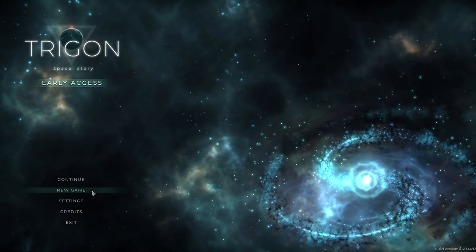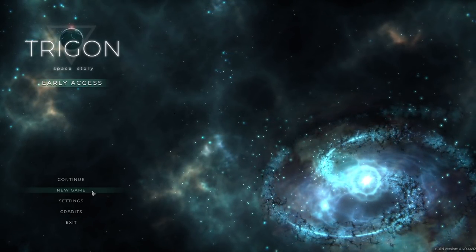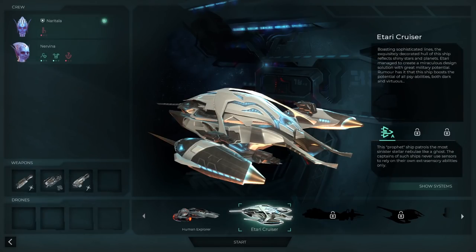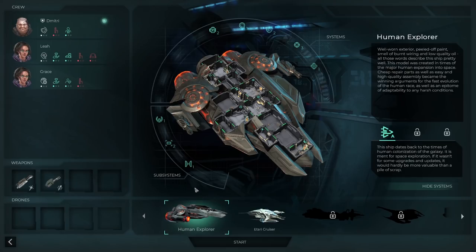Sorry, the music was too good, I just wanted to hear it for a second. Now we get to select our ship - there's the Human Explorer class, or the Itari Cruiser which comes with alien crew members: Nervena and another character. Looks like they have positive and negative attributes. There's the interior of the ship, engines on the outside, all the bay areas on the inside like the med bay and different armory modules. Subsystems like the captain's bridge and door control - and this crew: Leah, Grace, who are apparently twins, and Dimitri, who must be our captain.